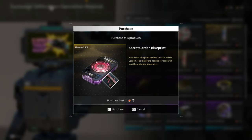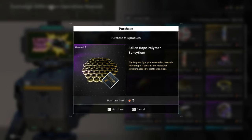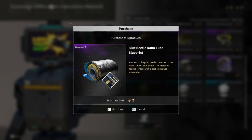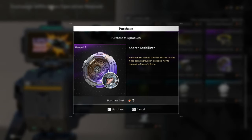we are getting Secret Garden Blueprint, Crystallization Catalyst Blueprint, Paul-in-Hope Polymer Syncytium, Perforator Synthetic Fiber Blueprint, Kyle Spiral Catalyst Blueprint, Blue Beetle Nano Tube Blueprint, and Sharon Stabilizer.